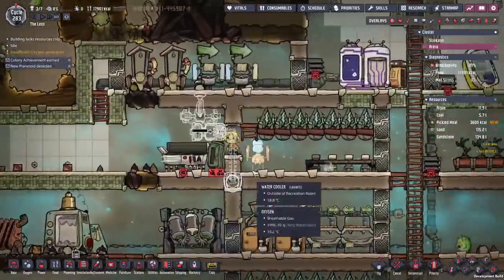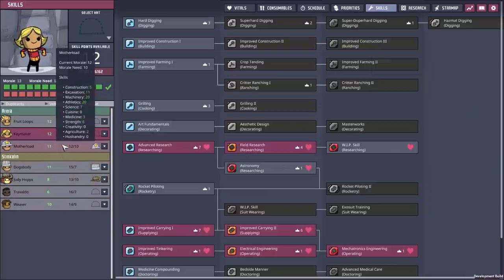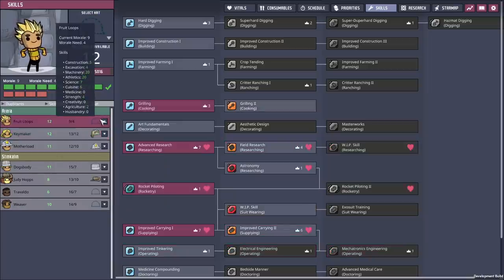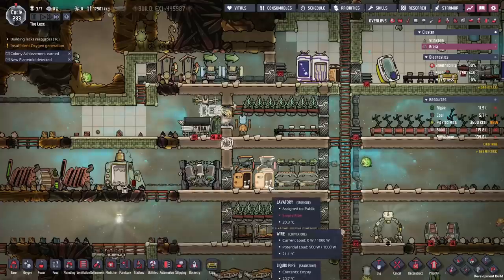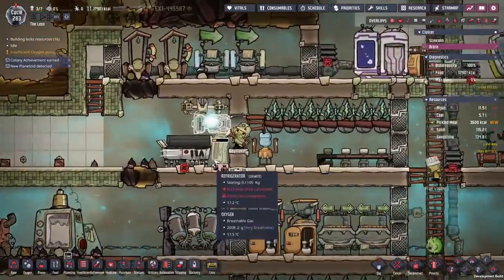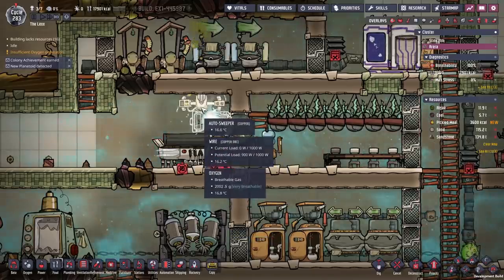To try and get our kitchen completely finished we're going to need a mechatronics engineer. Skills-wise, that's a little bit expensive — we're on 12 of 13 morale. We'll give them a hat as well. Fruit Loops, you're going to be our griller too. The reason being we get a lot of meal lice in and the meal lice normally just sits there until it goes off. Instead, what we're going to do is have the meal lice cooked up and turned into pickled meal.